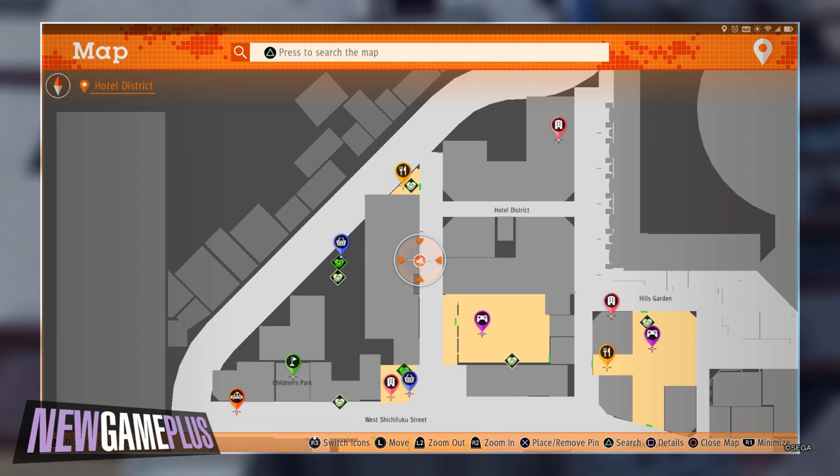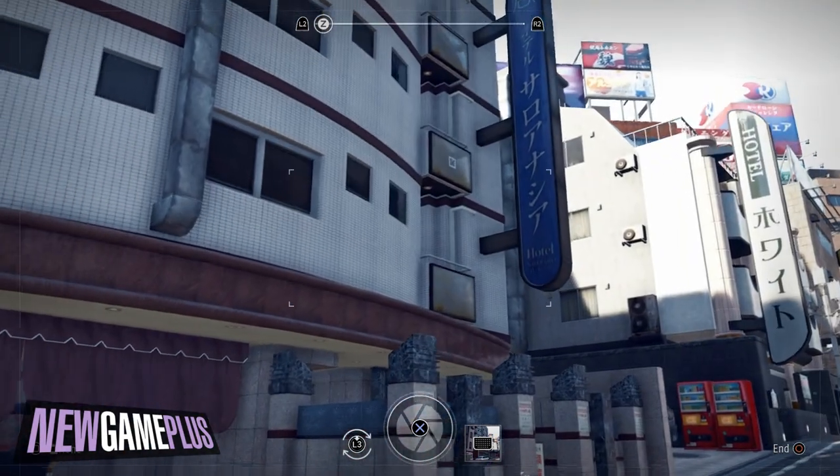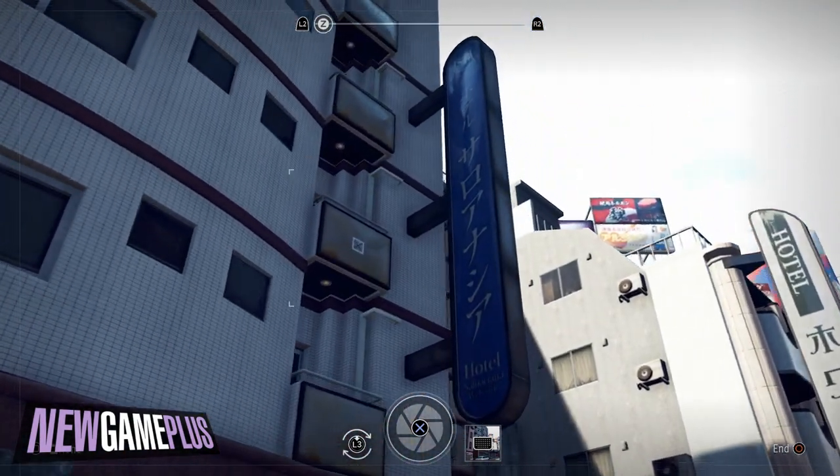The first code can be found on the third floor balcony of a hotel found opposite the Yoshida Batting Centre. Just keep a look out for a large blue vertical sign at the front.